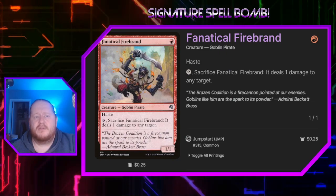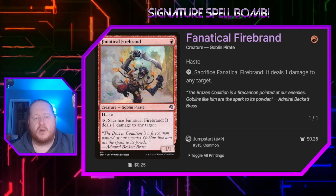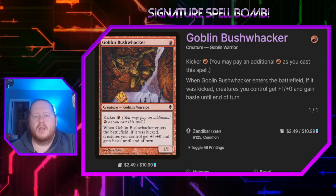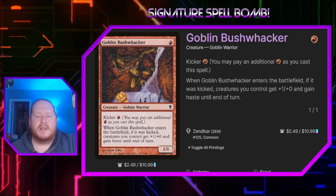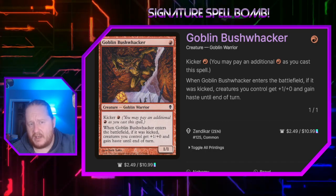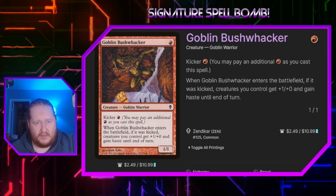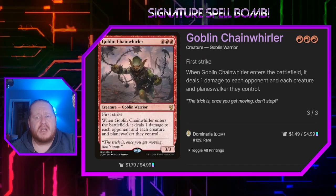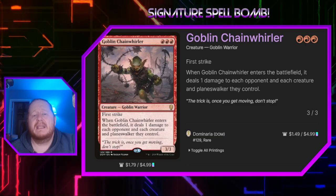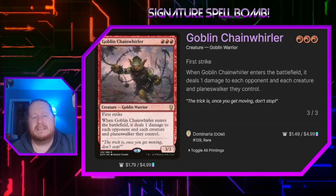Next up we have Fanatical Firebrand for 1 red — it's a 1-1 with haste that we can tap and sacrifice to deal 1 damage to any target. You'll see why we want those small additional damage abilities later on. Goblin Bushwhacker is a 1-1 for 1 red, and we can kick it for 1 red; if we do, all of our creatures get plus 1, plus 0 and haste until end of turn when it enters the battlefield — it's kind of the closest thing we get to an overrun in red and it's cheap. Goblin Chain Whirler is a 3-3 with first strike that when it enters the battlefield deals 1 damage to each of our opponents, each creature they control, and each planeswalker they control, so this can be a lot of value when we need it.